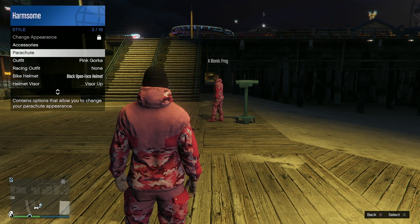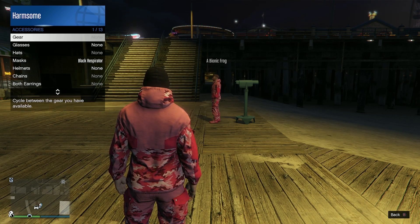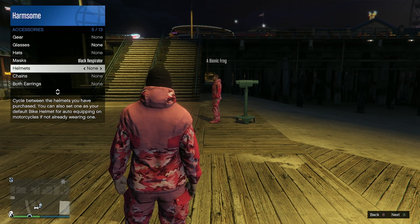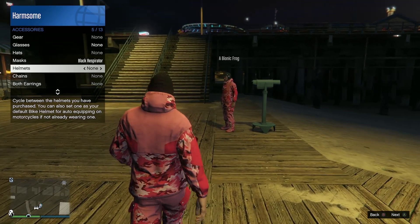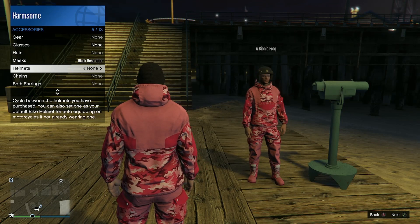What you're going to want to do is come down to the beach or go into your apartment. Basically, how you do this glitch is you run past the telescope and press right on the d-pad, or press E on PC. You'll know you've done the glitch right when your character suddenly stops.